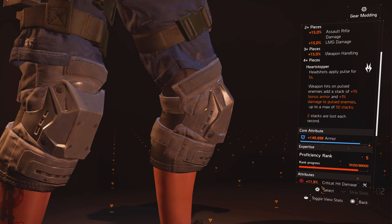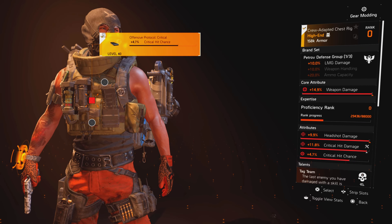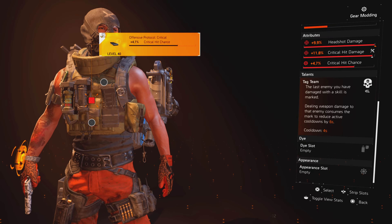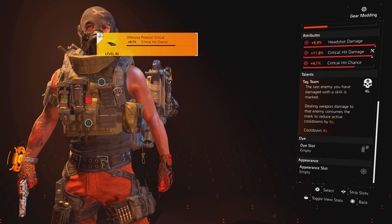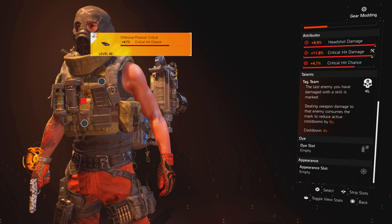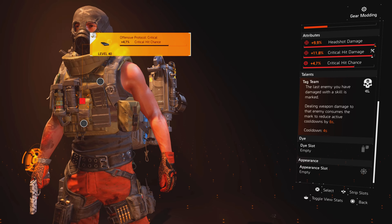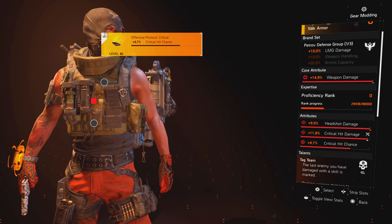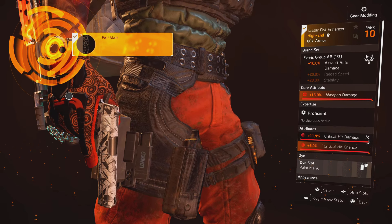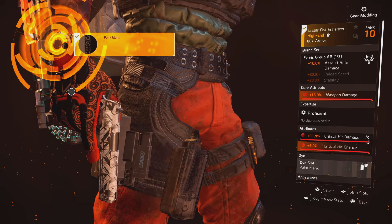The holster has Crit Hit Chance on it, and the knee pads have Crit Hit Damage. Next is the Petrov chest piece, which has 10% LMG damage, headshot damage, crit damage, and a crit chance mod. The talent on it — Tag Team — works with all the talents I mentioned from the weapons and Heartstopper, similar to how Heartstopper works. The Fenris has the assault rifle damage attribute, originally running headshot damage but I changed it to crit hit damage, and it's running maximized crit hit chance.